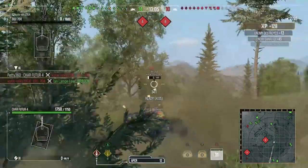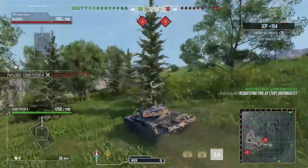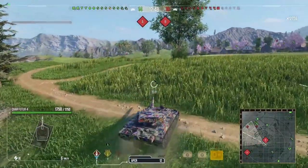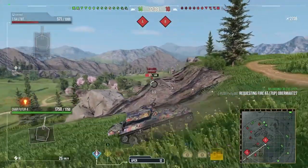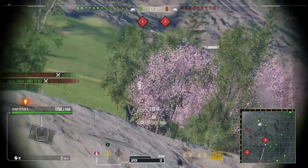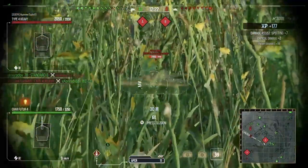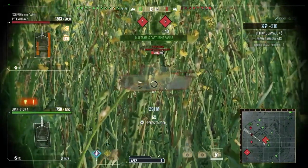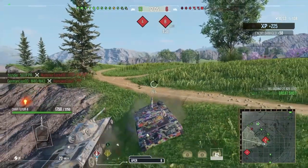A friendly light tank engages the 704 so we wait for the reload and get a shot in to try tracking him. We do pen and track him. Unfortunately the 704 finishes off our light tank, but we finish off the 704 - the sacrifice wasn't in vain. We're up to 2,700 damage and move up to get under the TD gun line. With food we boost the reload and wait to poke up. The SU-130PM spots us though, which is awkward.